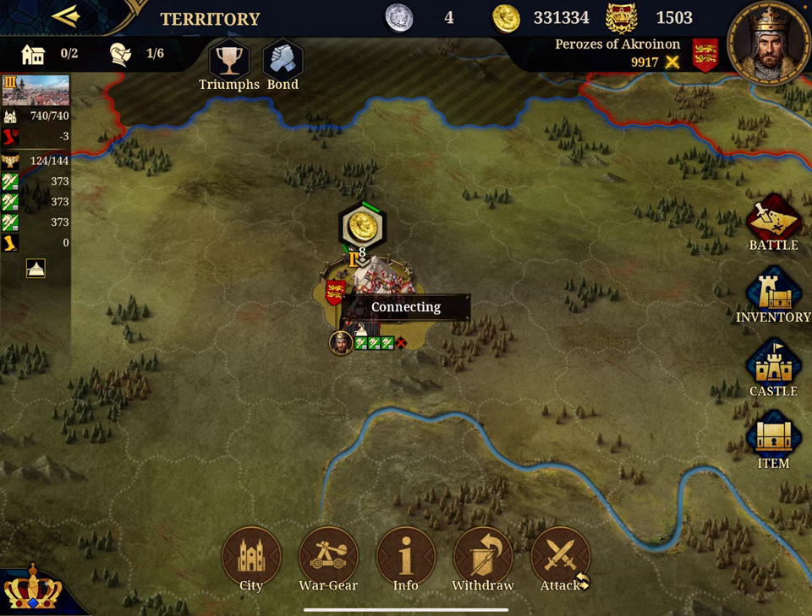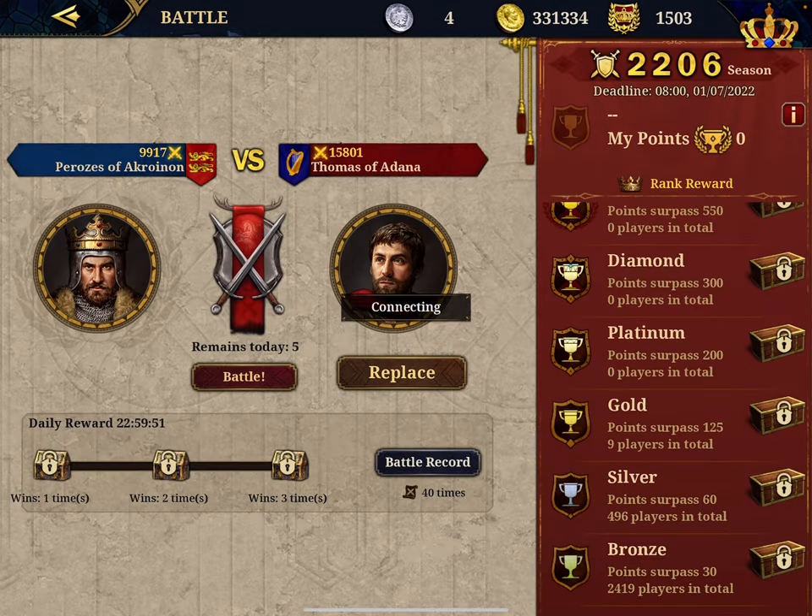So let's go into battle. You need to be online to play. I'm playing a random player — Thomas of Adana. He is stronger than me: he has 15,800 points, I only have 9,900. You can do a certain number of battles per day — it's a bit like Arena Challenge in Great Conqueror. Battle record 40 times, and then you get a daily reward if you win.